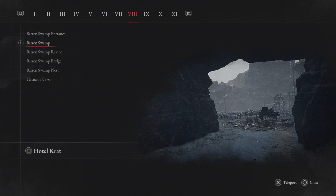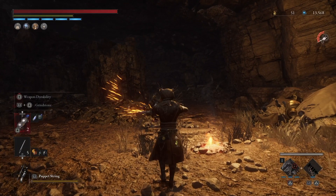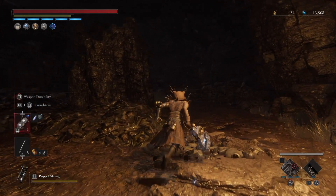We're gonna start off at the Baron Swamp in Chapter 8. For this fight I suggest you use your Puppet String and your Electric Grindstone.